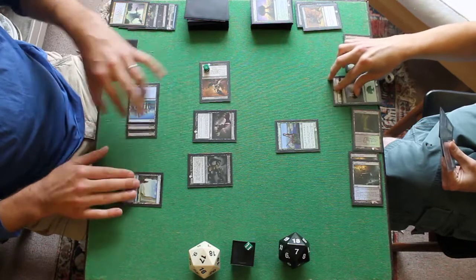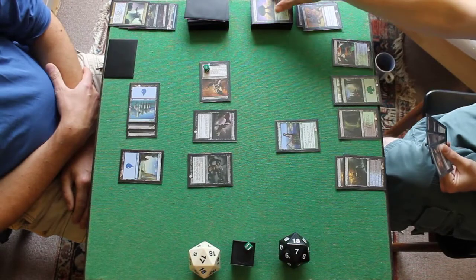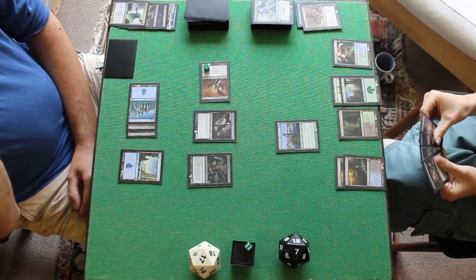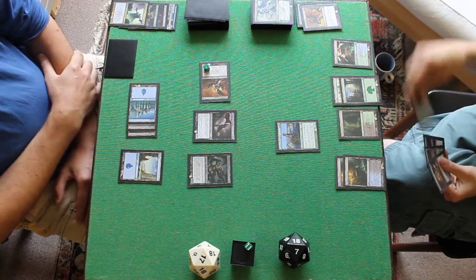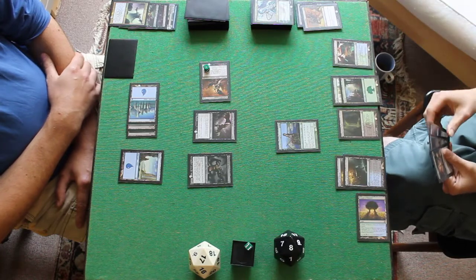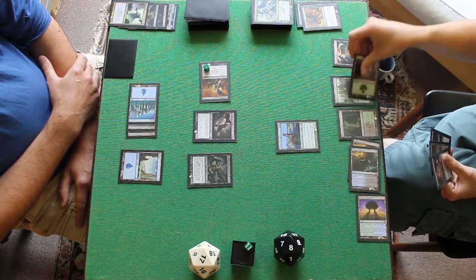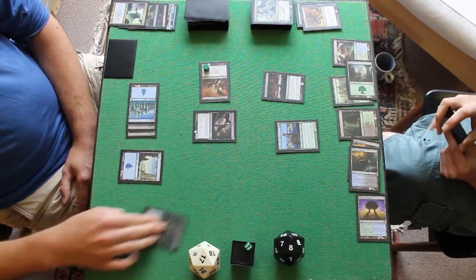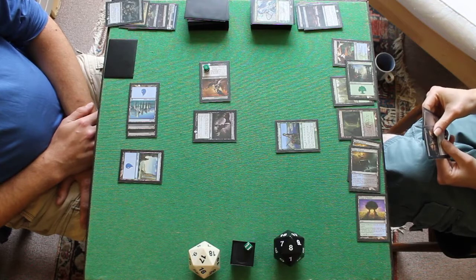I quite like this black aggro. Temple — gain a life to 8. Not going to scry that away. Drown in Sorrow: minus 2, minus 2. That kills it. Of course, because you unleashed the assassin, so it's only a 1-for-1.